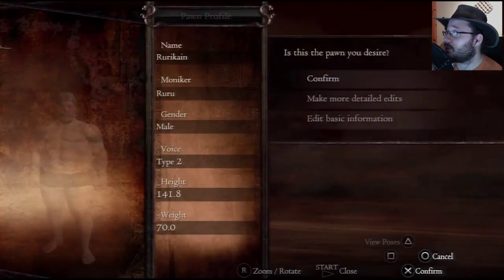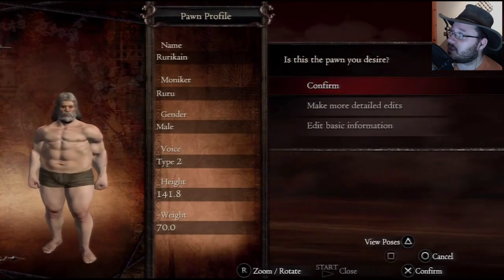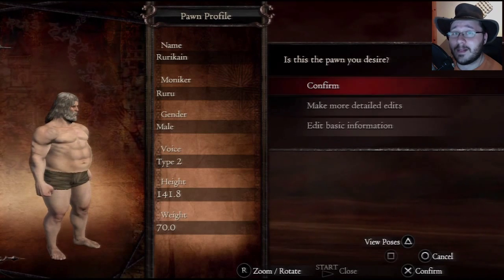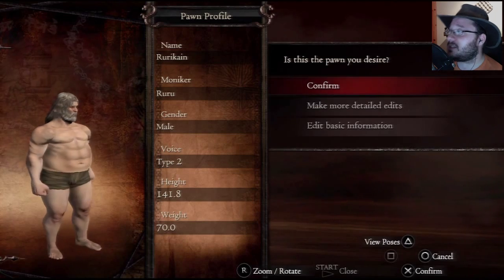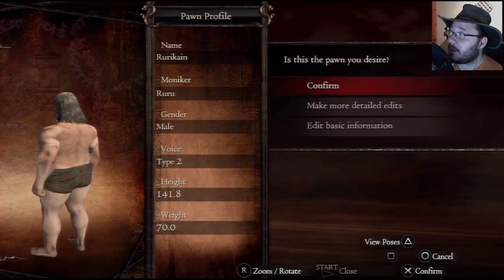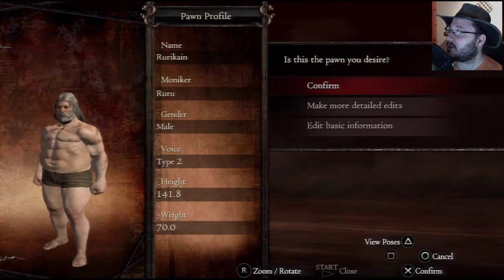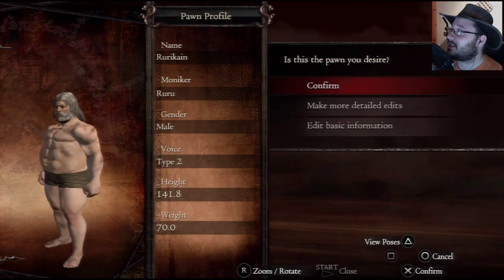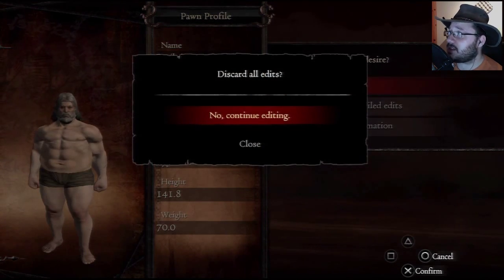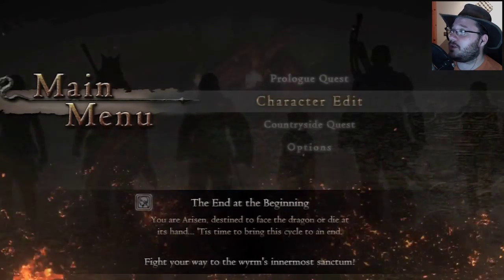My pawn is also going to be a dwarf because it's going to be like 'we're Rurikon and Rurikane' — two dwarves. This is going to be the character you guys will be able to summon if you're playing Dragon's Dogma on PSN. I'm considering making my pawn more of a support-type class — probably some kind of mage — but he's still going to be a fat dwarf.